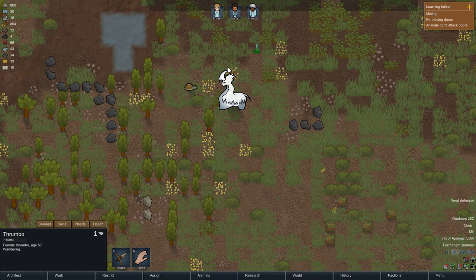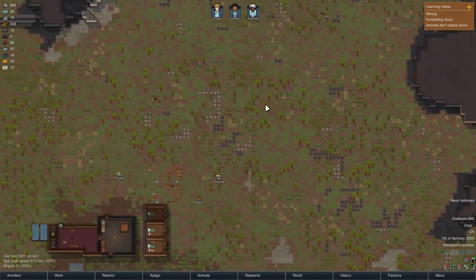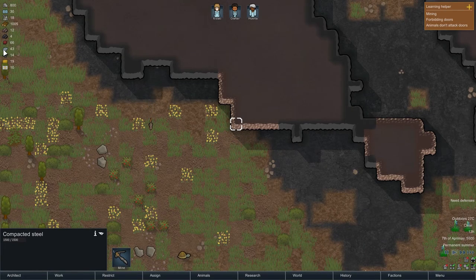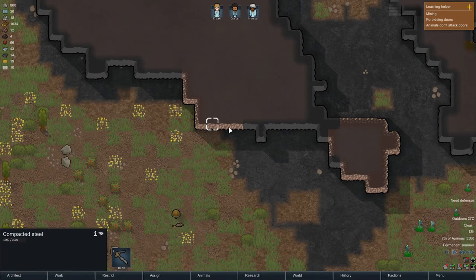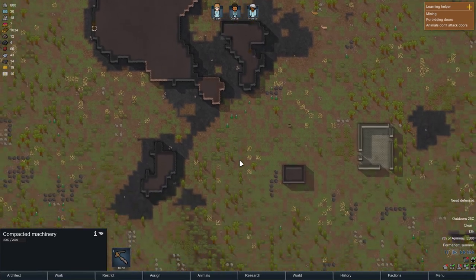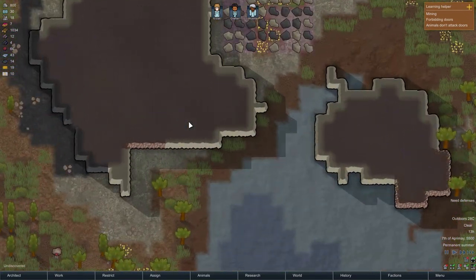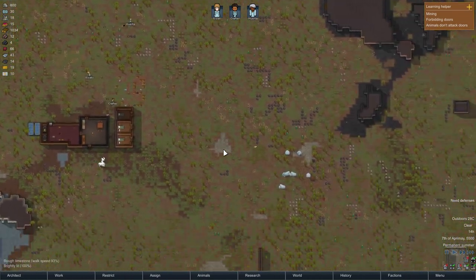This thrombo is beautiful with that horn. Anyway, I think I will call it an episode. I hope you enjoyed — if you did, remember to leave a like, comment, and share it with your friends, and if you are new to the channel remember to subscribe. Next time I think we are going to be focusing on defenses and also mining, because we have run out of steel. We can mine it right in here — compact steel — and there is also a bunch here. There's also compact machinery we'll have to look at, and eventually that huge room up here.